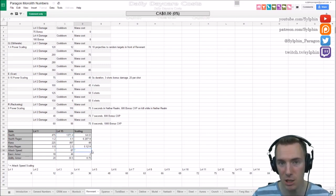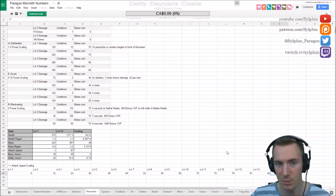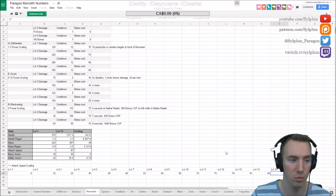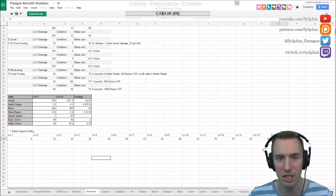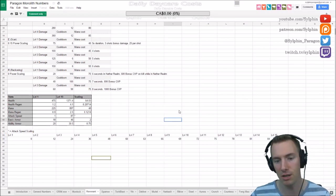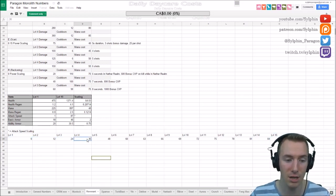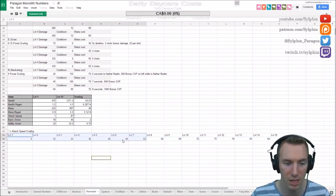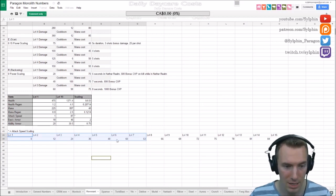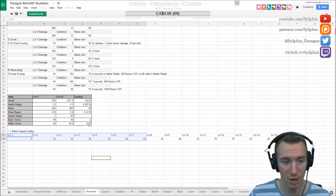His attack speed is really interesting. At level one he has zero, and at level 15 he has 87 attack speed — but that only affects his reload speed, meaning his Hellfire Rounds. You might think 87 is a lot, but because it affects an ability, it has a small effect. You gain a lot in the first levels, then it really tapers off past level seven. It only affects you every fourth shot, so the effect is quite limited.